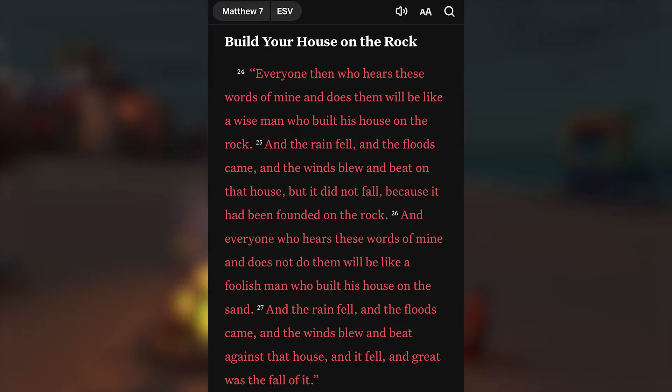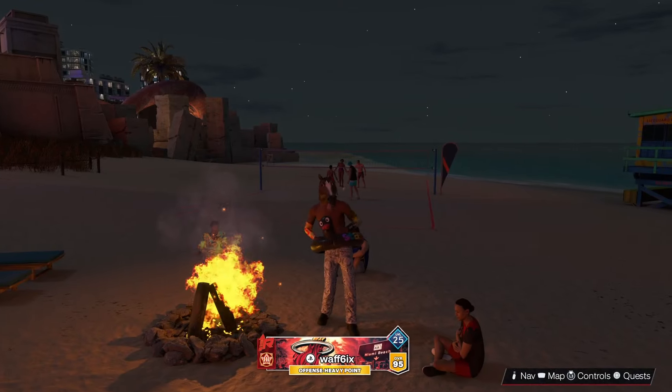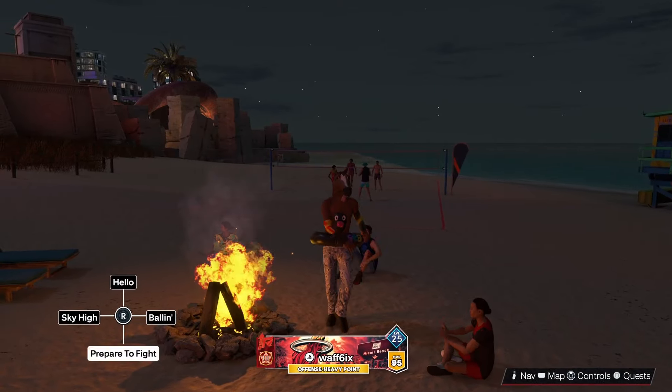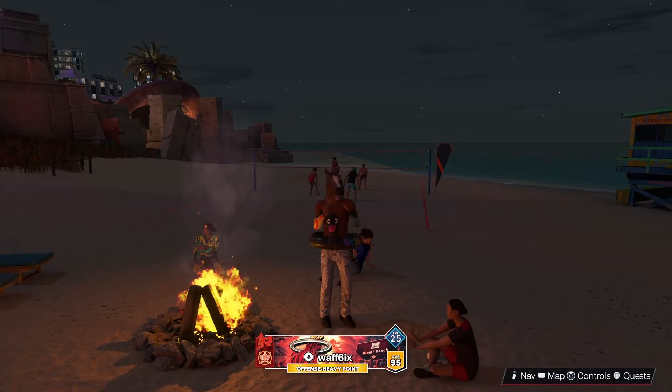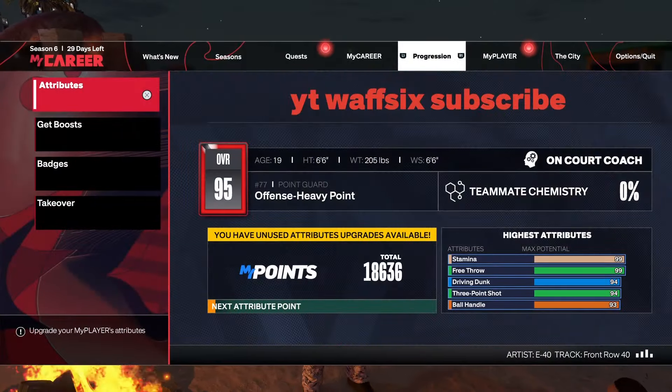Today's verse comes from Matthew 7 — Build your house on the rock. 'Everyone then who hears these words of mine and does them will be like a wise man who built his house on the rock. And the rain fell and the floods came, and the winds blew and beat on that house, but it did not fall because it had been founded on the rock.' Make Jesus Christ your firm foundation — the rock upon which you stand — because all else is sinking sand.